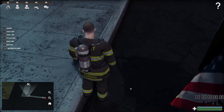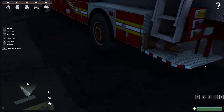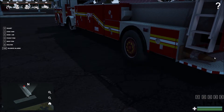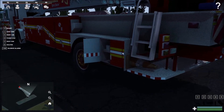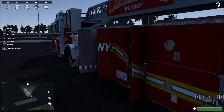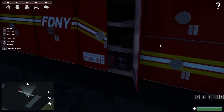You guys saw this in my last video, but I just want to show you some cool stuff. You can open up all the equipment doors on this truck, which is really cool. There we go — you can see all the equipment. You can even play with the ladder — I'll show you that in just a second.